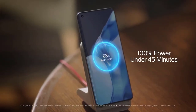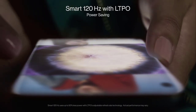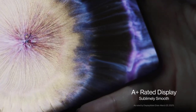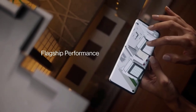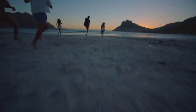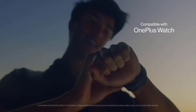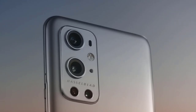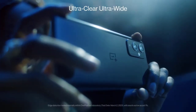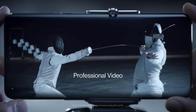Talking about its refresh rate, it has a 144Hz refresh rate. As far as the cameras are concerned, it packs a triple rear camera setup with a 64MP primary camera, one 8MP and one 5MP. There is a single front camera for selfies which sports a 20MP camera. The phone has a 4500mAh battery along with 120W fast charging, and this phone is available on the market right now.